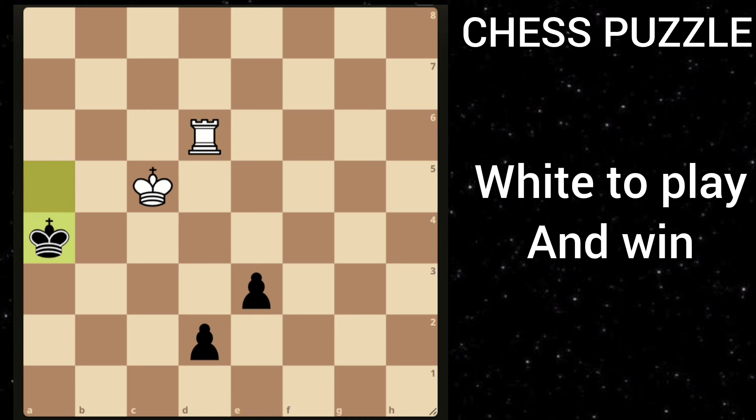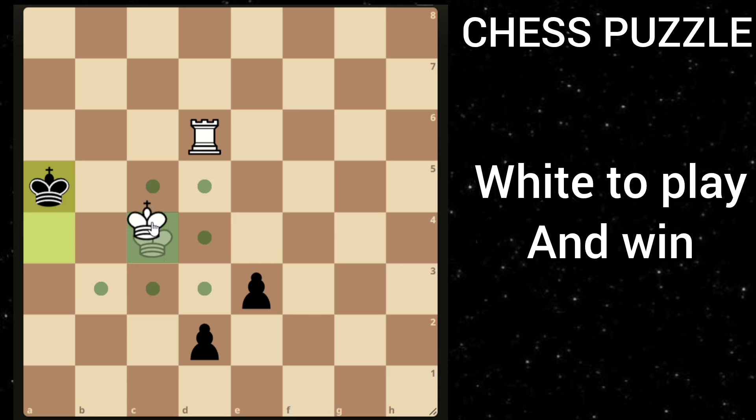If he goes king a4, then you just follow him with king c4, threatening mate in 1. Now black has 2 choices. If he goes king a5, then you just play king to c3 and these pawns are going to fall.